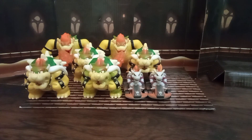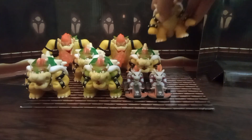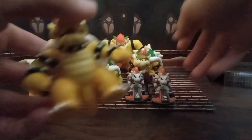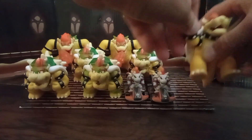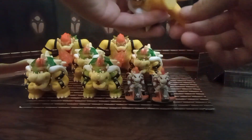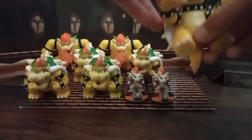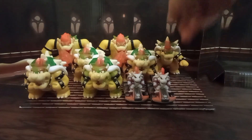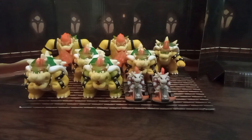Now let's get to the Jakks Pacific Bowsers. I only have one 2.5-inch Bowser. It's the one I got in the playset — the one where it drops the bridge. I forgot what it's called, but it'll come to me later. So this guy doesn't really have a feature, but he does have articulation: moving arms, a turning head, and his tail moves, though the legs don't. That's 4 points of articulation. I'd like it if they made an updated, articulated Bowser figure — that would be really nice for the 2.5-inch line.